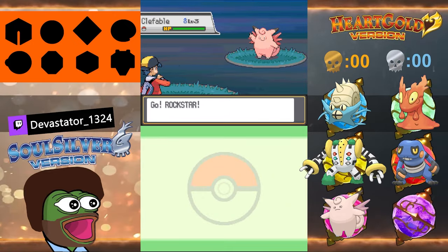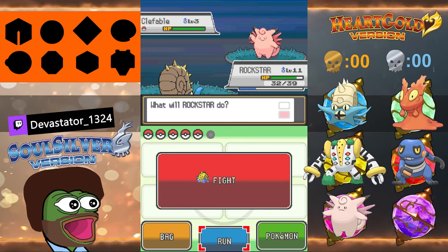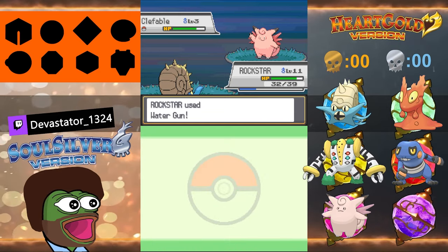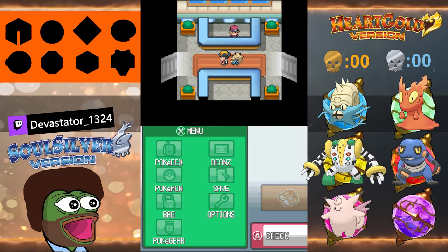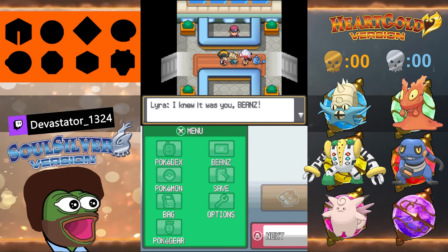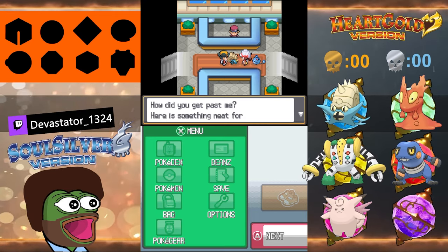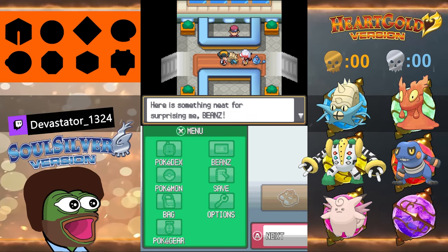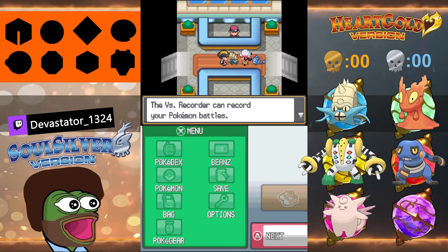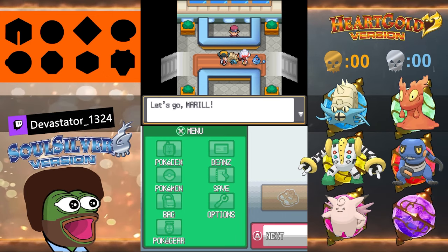I feel like you could handle anything that guy has unless it has Wonder Guard — then you're screwed either way. Playing it safe for now. It has Shadow Tag! That means any Clefable they send out — the opposing Pokémon is locked in and can't switch out. Oh, you stalker! She was following me the whole time. Here's a Vs. Recorder for surprising me — I'll stash that in my pocket. This can record my Pokémon battles!